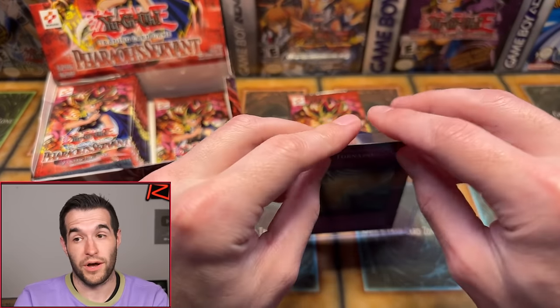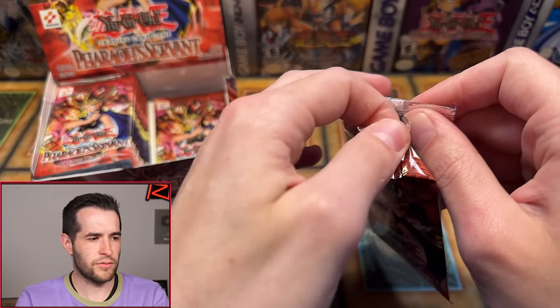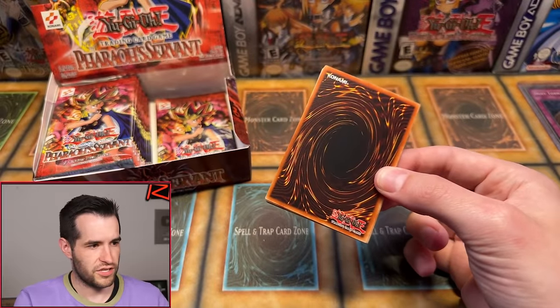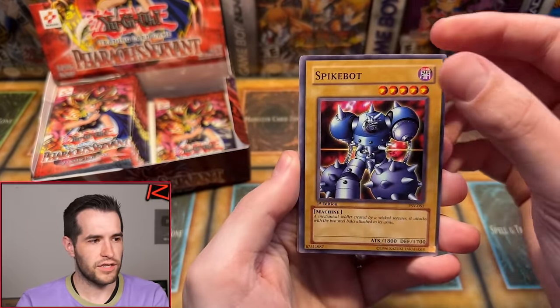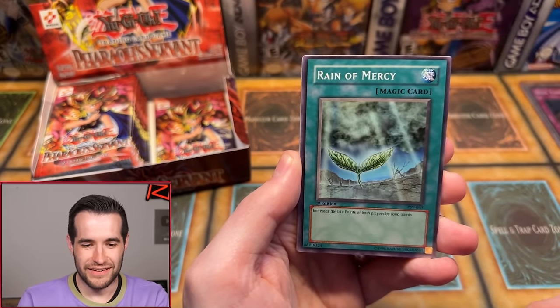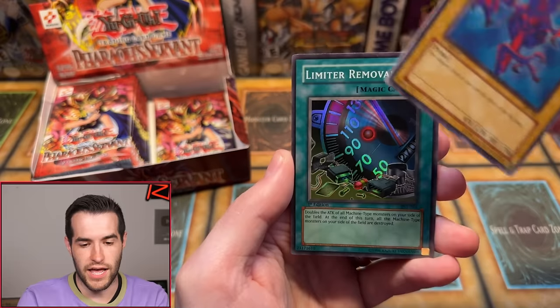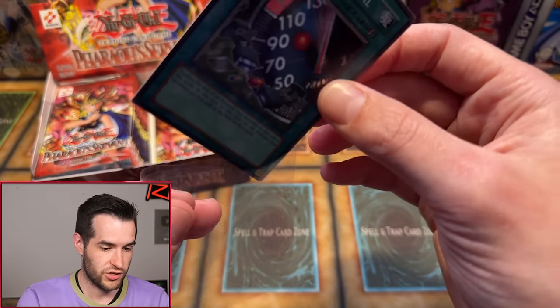So far this has been a great box — Gear Freed and Dust Tornado. Everybody wish Kong some luck for his second pack! Spike Bot, Regulation of Tribe, Skull Mariner, Cold Wave, Rain of Mercy, Type Zero Magic Crusher, Bombardment Beetle, Twin-headed Fire Dragon, and Limiter Removal — another cool one! Another Super, so we now have three Supers. Just super rares, but three Supers — hey, it's something.